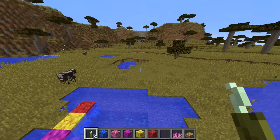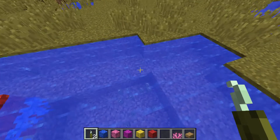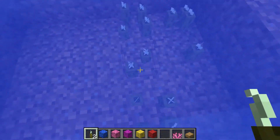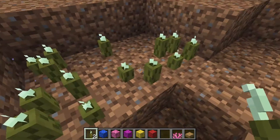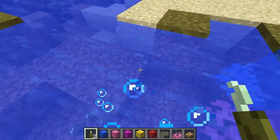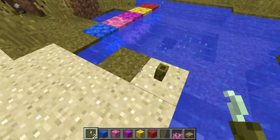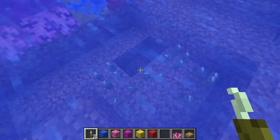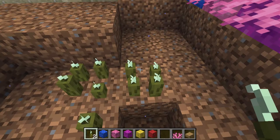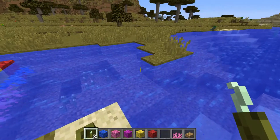First of all let's check the new block, which is sea pickle. So basically they are underwater, and you can place four of them in one block. But if you place them on the ground, you don't see that flower kind of thingy inside. So that's a little thing about this as well.